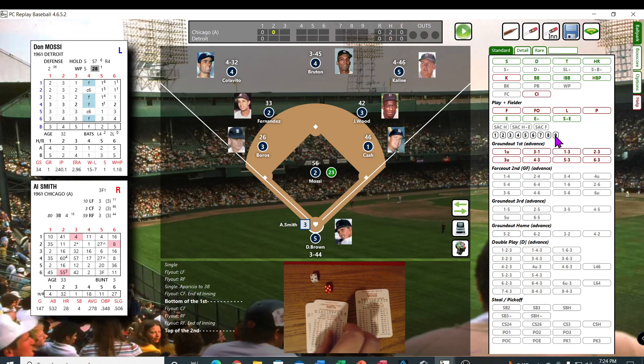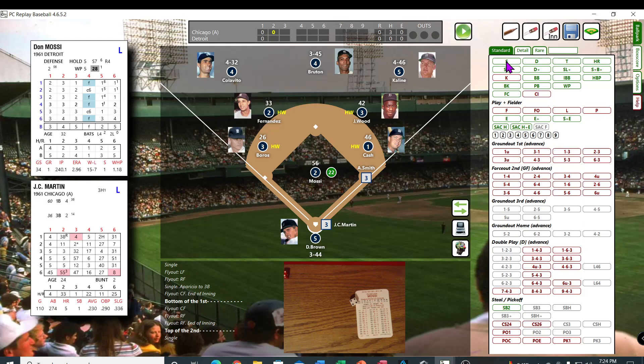Mosse is back on the mound facing Al Smith. Another 44 — that's the third 44 they've rolled — that's a 7, that's going to be a base hit. JC Martin up — 62, that's a 29. Is he a wide pitcher? He is a wide pitcher — struck him out.